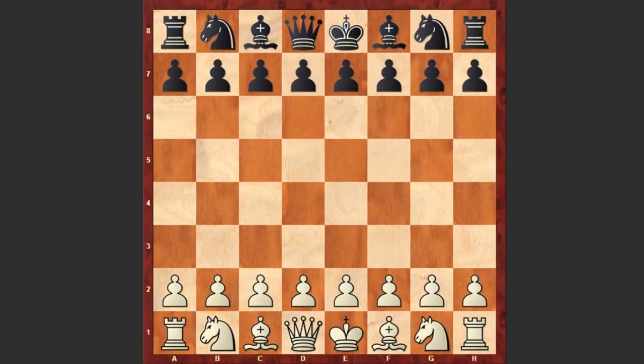Hello Chess lovers, Soren is here and I have another fantastic game for you played by the second world chess champion Emmanuel Lasker. The name of his opponent is unknown and this game was played in 1900.